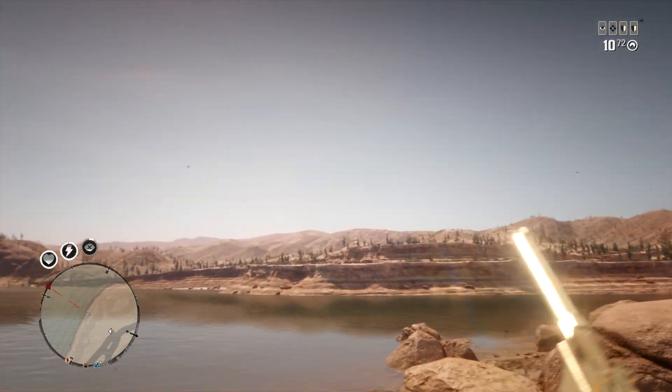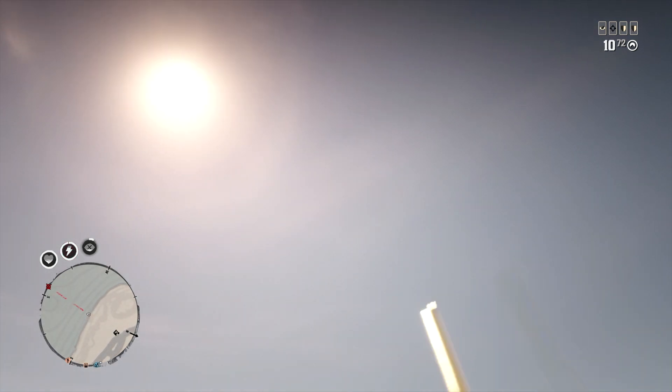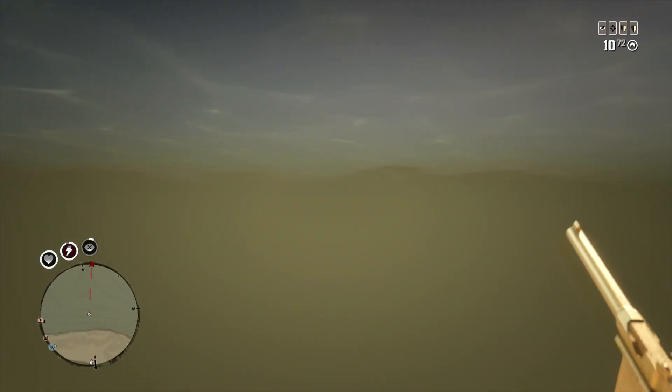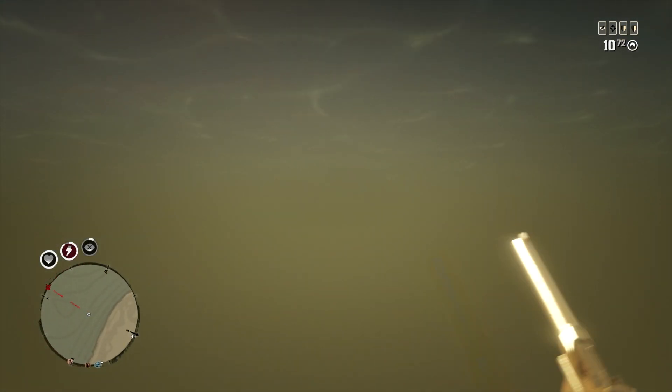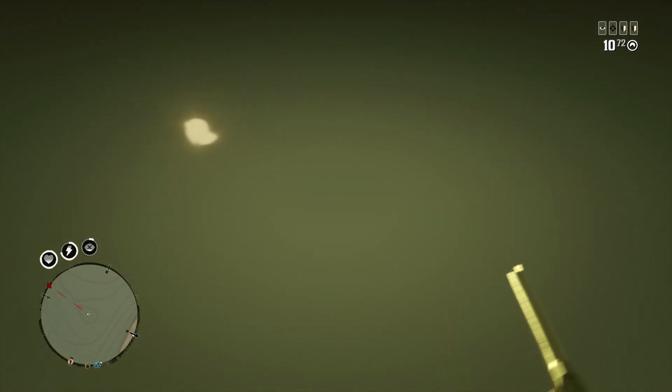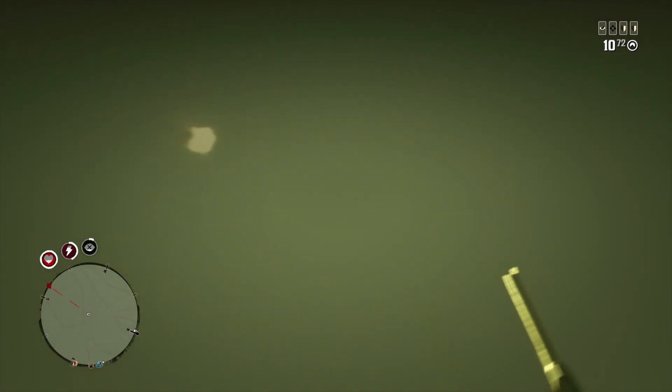There we go! As soon as I hit that slide I pulled left on the left analog, right on the right analog, while clicking X and holding L2. Do not let go of any of these buttons. I'm going to transport all the way across this death water without being hurt.